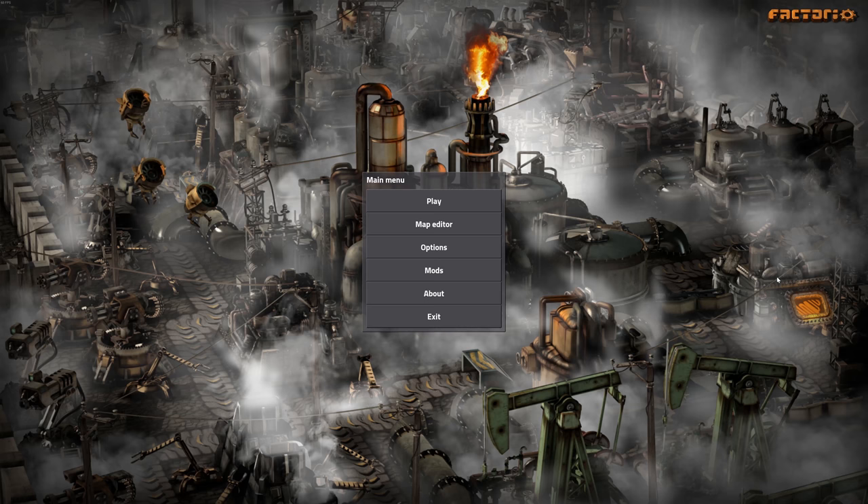Hey gamers, it's Wintermute here from Grind This Game. I've had Factorio on my wish list for quite some time. I've watched a few videos — it looks really cool. It kind of reminds me of RimWorld and Oxygen Not Included in that you can snap together components to make elaborate machines. The goal in the game is to build a rocket ship and get off the planet, but you have to build many things before you get there. So let's get started.